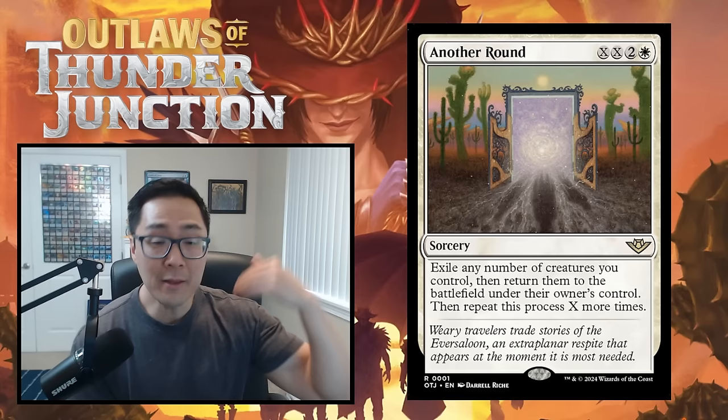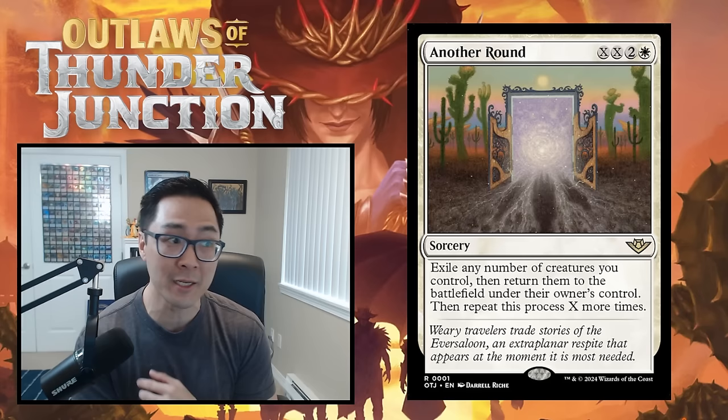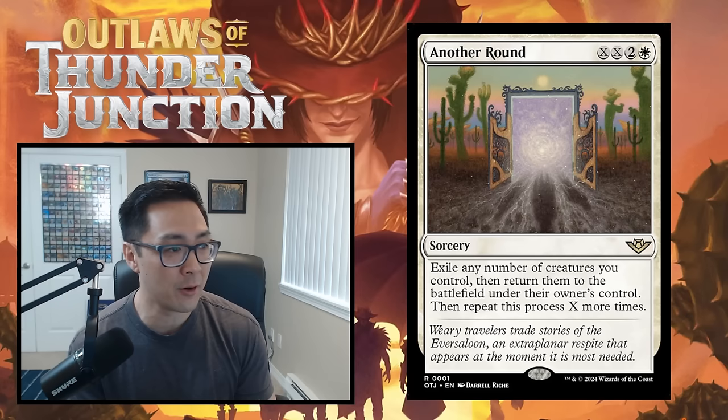The next tier is C — the solid cards, the meat and potatoes of your deck. You're almost never cutting these unless your deck is completely absurd. Examples include Nervous Gardener, Bite Down on Crime, Projector Inspector, and Murder.